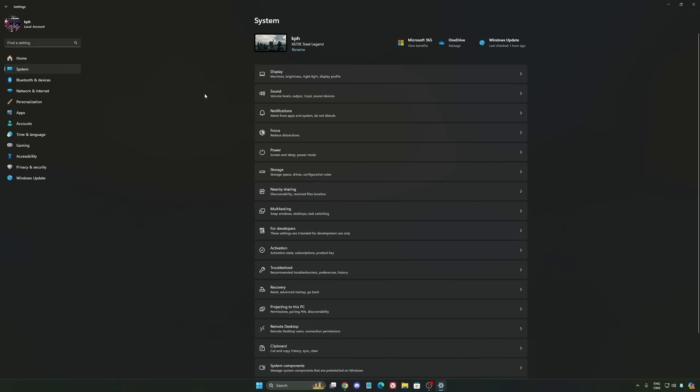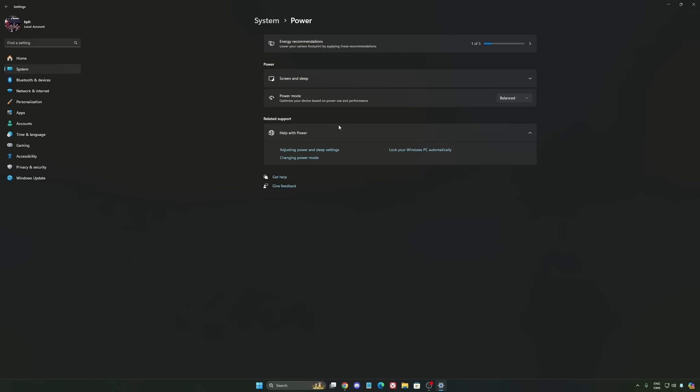Another thing I recommend — go to System and look at your power settings. Back then we were recommending to use best performance, but now honestly just use Balanced. You will have better boost clock, longer boost clock. I did a couple of benchmarks, Balanced versus best performance, and honestly I'm getting better results with Balanced. So super important to do that.